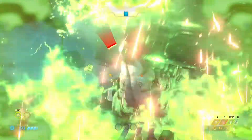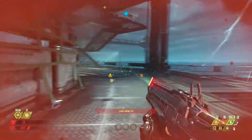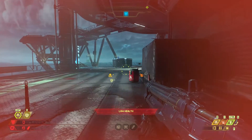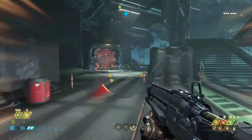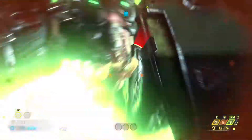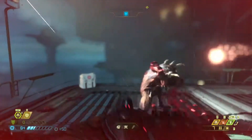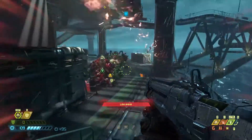If you blood punch him you knock off all of his armor. I need a glory kill somebody before I die. I'm not sure if it's gonna happen though. Got it - glory kill and then a health pack and then another glory kill.